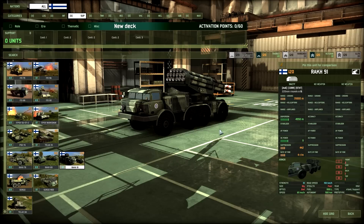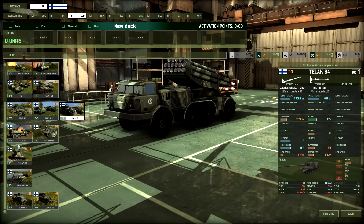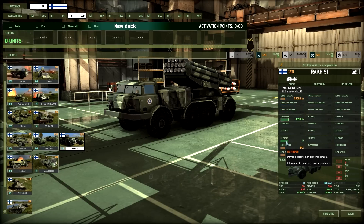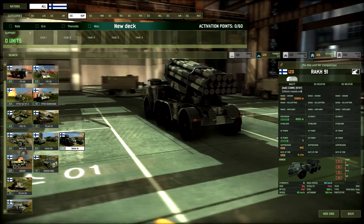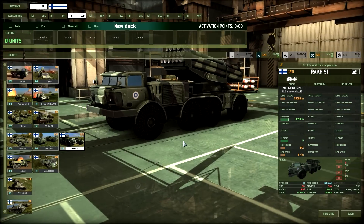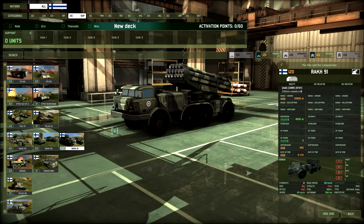The RAKH 91 is a 220mm rocket howitzer with 35,000m range and decent dispersion — and it has 11 HE power, which is insane. I've never seen that number before in this game. You don't have many missiles, but that is a terrifying amount of damage per shot.